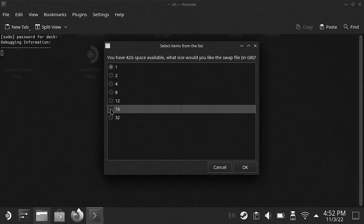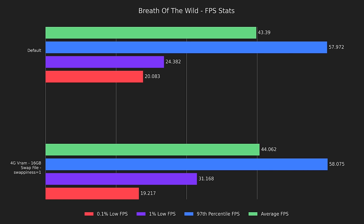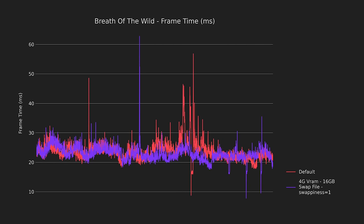As a disclaimer, the following section uses fixes from my easy and safe health and performance boosts video — I recommend you go watch it if you haven't already, link in the description. Our first comparison results with recommended tweaks: 4 GB of VRAM, a 16 GB swap file, and a swappiness of 1. Most results are within margin of error; however, the 1% lows are 28% higher, breaking the 30 FPS barrier. Looking at the frame times, you can really tell how much the experience evened out. There are still some spikes, but having the extra memory to play around with really smoothed out the play experience.